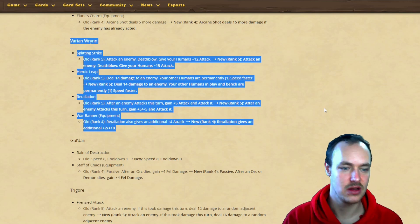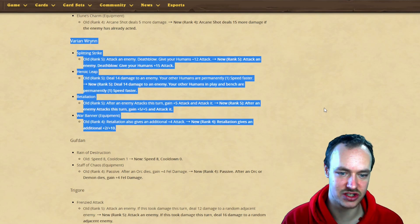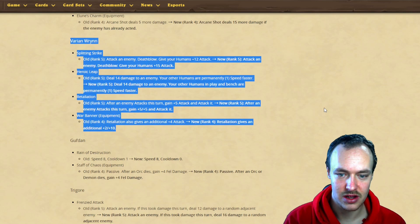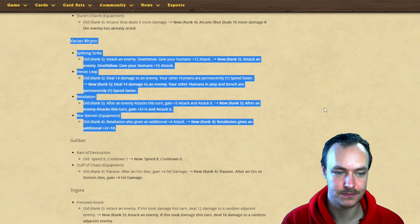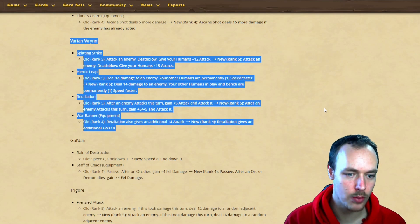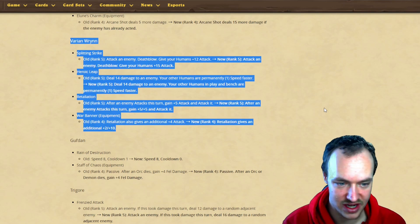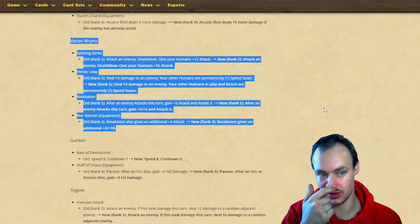Those humans might keep the speed increase even if they die, so that might see a little play. Retaliation: after an enemy attacks this turn, gain five attack and attack it - now going to gain five attack and five health, so you scale nicely. War Banner: Retaliation gives an additional four attack, now going to give an additional 21 attack.